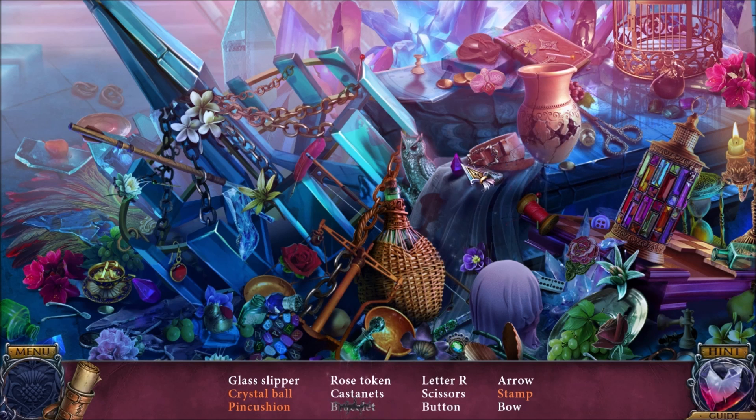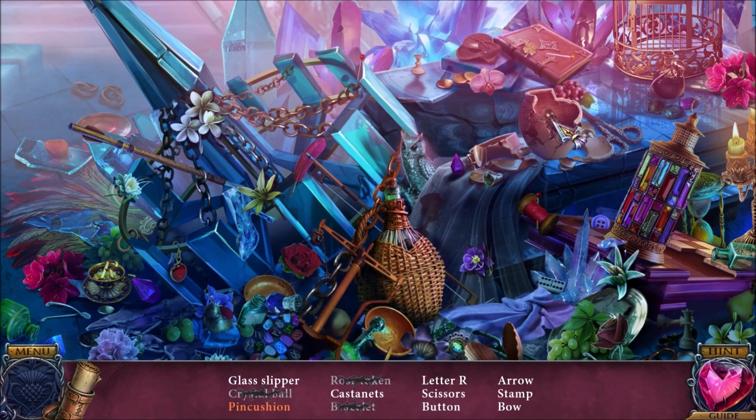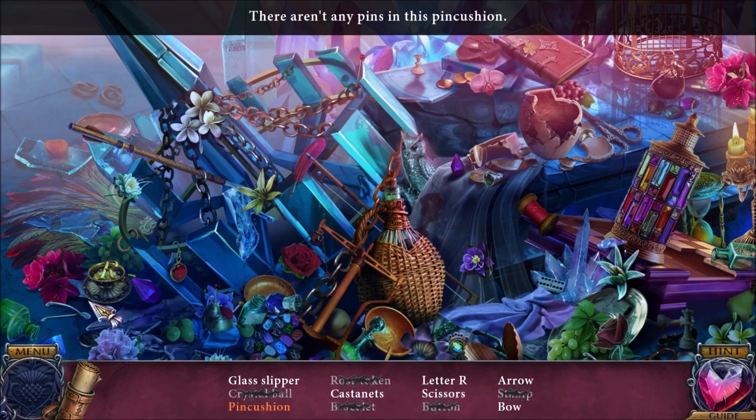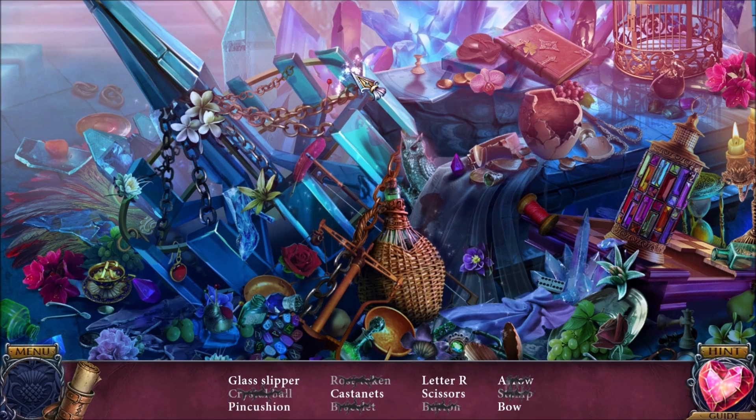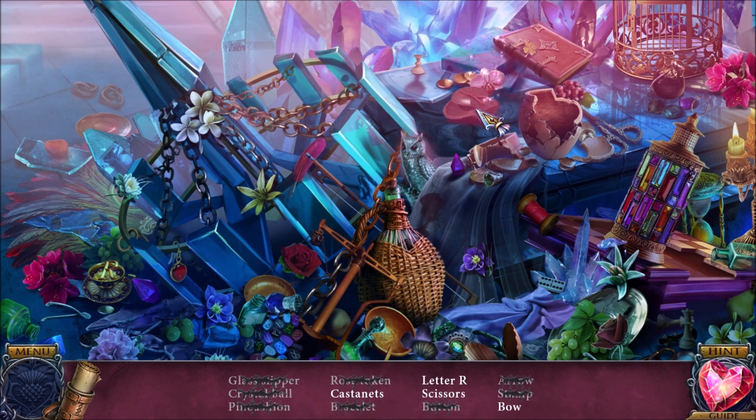This is the letter R. There's a rose — rose token. There's that crystal ball. I think I found a pin for the pin cushion — finding pins for a pin cushion is actually pretty tricky. There's a button. Why do I keep finding all these little tiny items? This is not the easiest pin-object challenge. The pin cushion is finally finished. There's the glass slipper for my friend Cinderella.